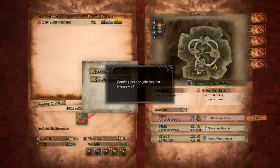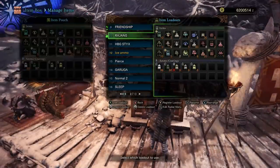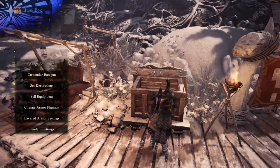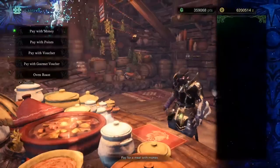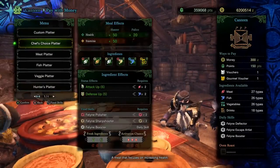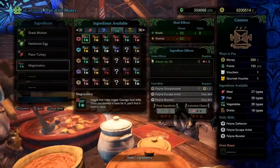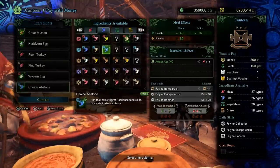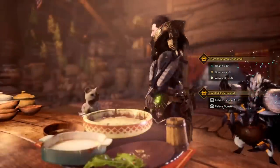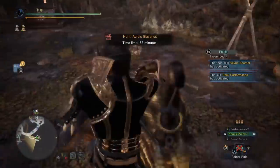Here's an Acidic Glavenus. Let's see if we can get in before it fills up — I think we're in. We're going to refresh our item loadout. When you do run out of ammo, we do have Normal Ammo 3 and Spread Ammo 3 so you could use those to kind of help yourself to the end. I don't recommend just trying to use the Claw Attack over and over — it's too risky. We have a fair chance for Feline Bombardier. No Feline Bombardier for us — that's too bad. I'll see you guys in a moment.